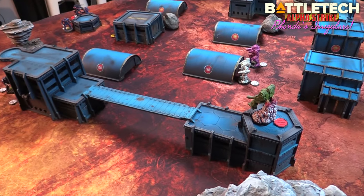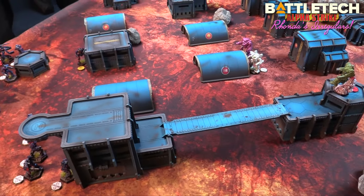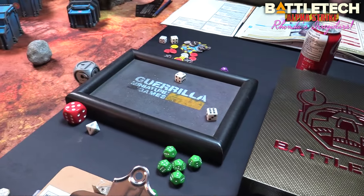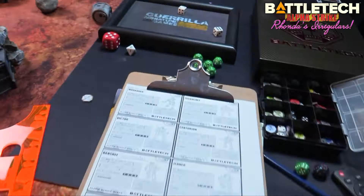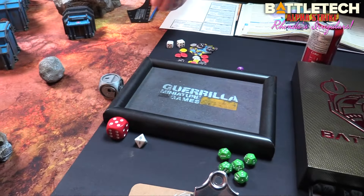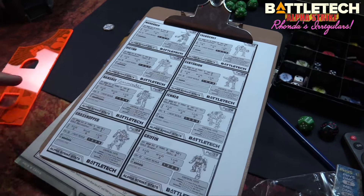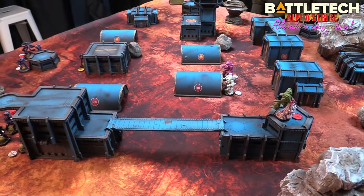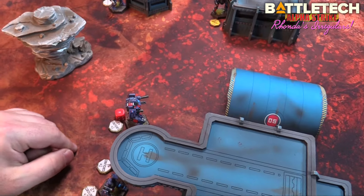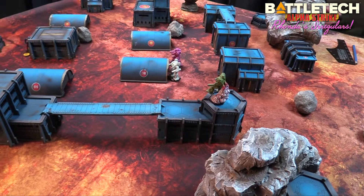Rolling another crit — ten — that's a fire control hit. I have one gun left and am now only skill three. I downed one of theirs but they put my commander in the hospital. With less than half structure remaining, the Banshee is now in retreat. At least there's a downed mech we can potentially scan, though it's on the dangerous side of the table.